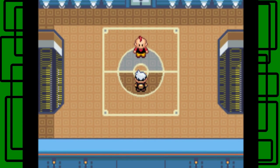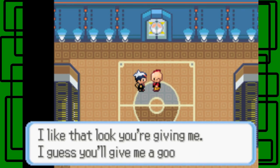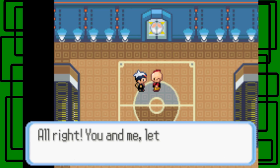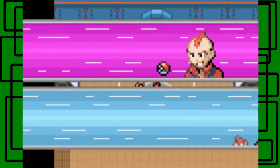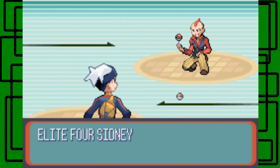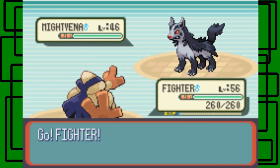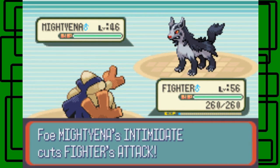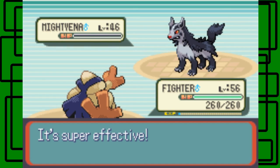Let's walk into the first member of the Elite Four's room. It is Sydney, the Master of Dark-type Pokemon. He says: 'Welcome, Challenger. I'm Sydney of the Elite Four. I like that look you're giving me — I guess you'll give me a good match. You and me, let's enjoy a battle that can only be staged here in the Pokemon League.' I know one Brick Break on this Mightyena from Fighter will faint it in one hit. There we go — took it out in one hit. Awesome.